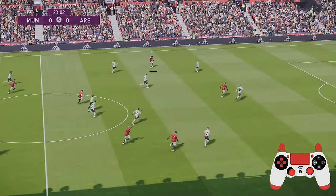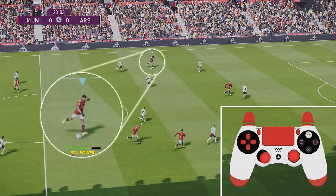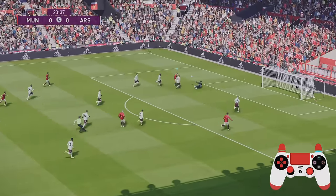Let's take a look at the disguised through ball. What you do is power up a shot and then fake it out by pressing the triangle — the through ball button — before you make contact with the ball. It's a really effective way to trick the defense into thinking you're going to shoot, and then you'll just play a slide through ball to your striker.